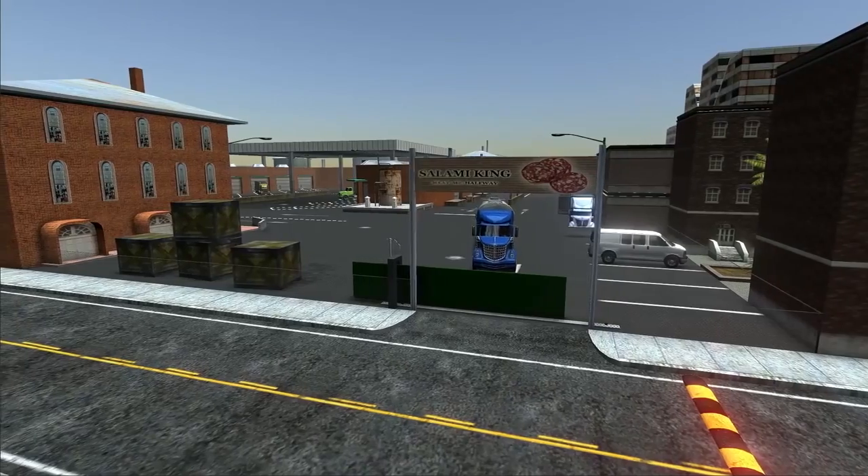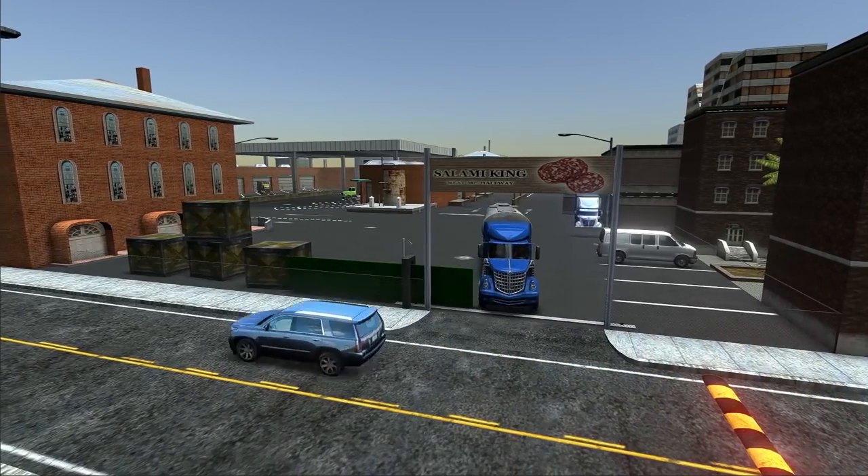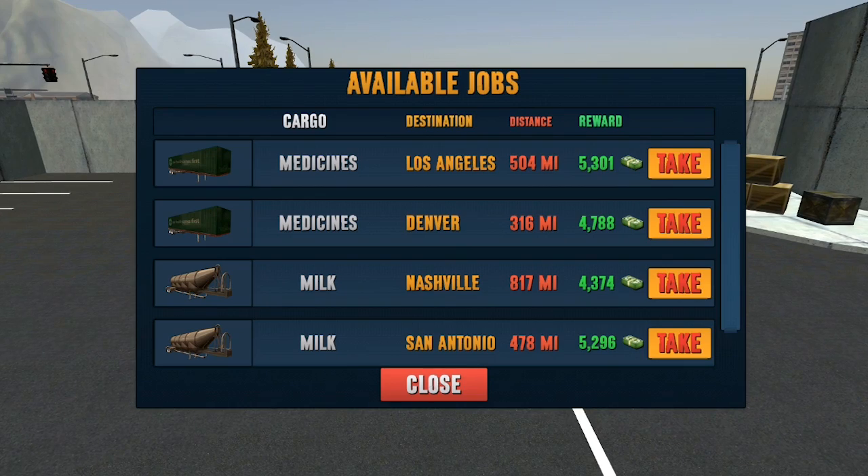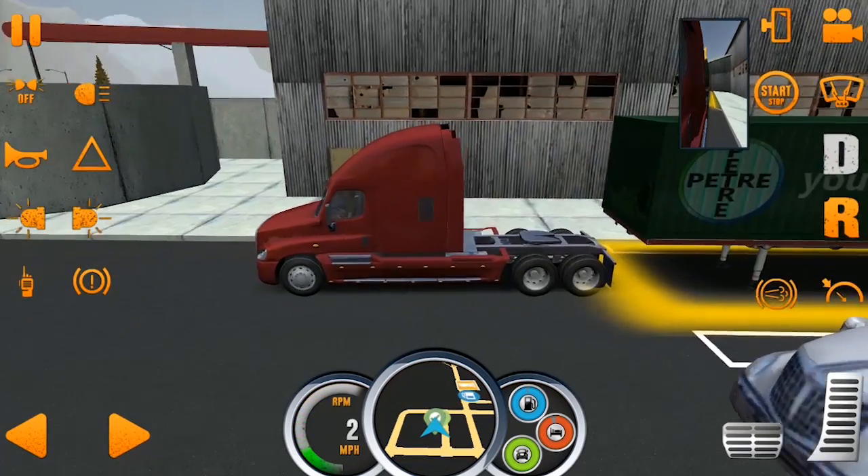Besides a multiplayer mode, you can play alone in a career mode and complete orders. Surely you know the functions of a truck driver — take an order for a delivery of food, cars, motorboats, and other cargo, and start a long journey.